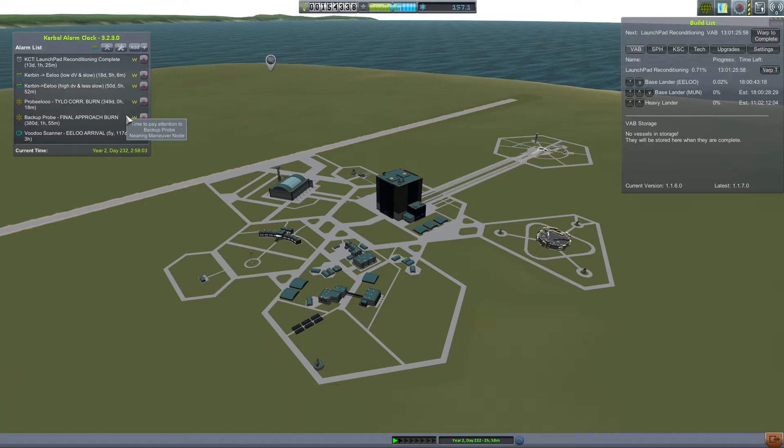It will also give us a playground close to home to experiment with base building, as discussed in the previous episode. The base lander for Elu will be a preliminary shot at the first window — low delta-v and slow launch. The build time is about the same as the time to the launch window, which matches up perfectly. Then we'll shoot the heavy lander for the high delta-v Elu window in 50 days.